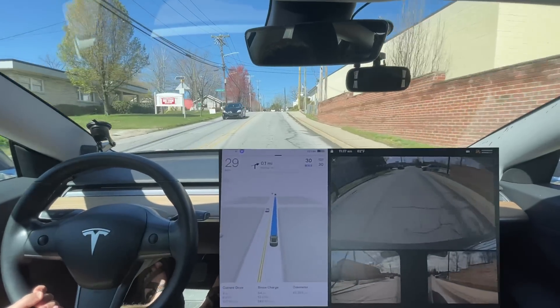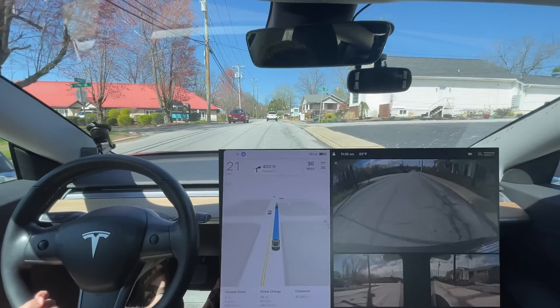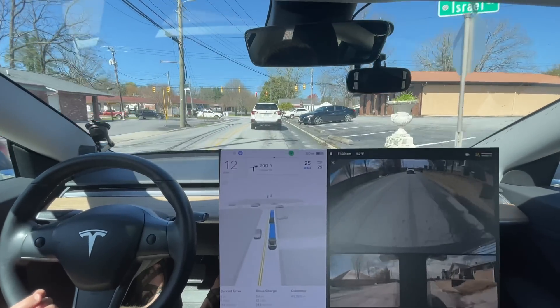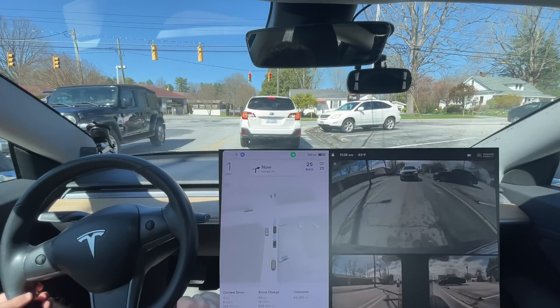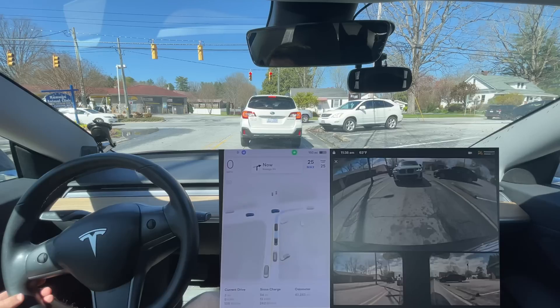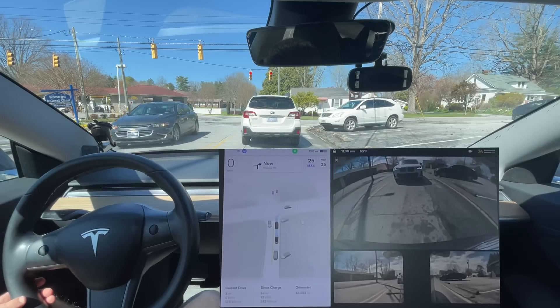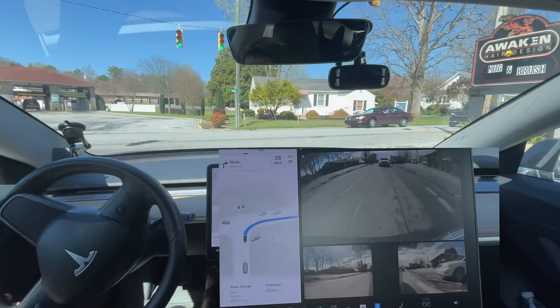It seems like a lot of hesitancy is back with cars. That car pulled out and it braked for it even though the car in front of me was already in front of that one. There seems to be a lot more hesitancy for cars pulling out — just being more cautious. They seem to do this every single time on point releases, where they make it just a little bit more cautious, I guess just to reduce potential accident risk. The problem is when you brake-check people behind you, you have a higher chance of someone rear-ending you. It won't be your fault if they don't keep proper follow distance, but still it's courteous not to do that.